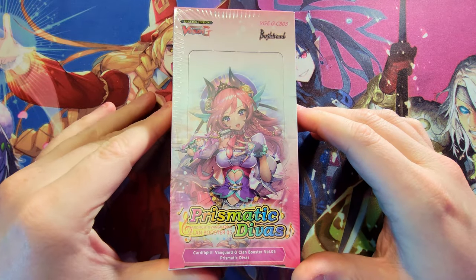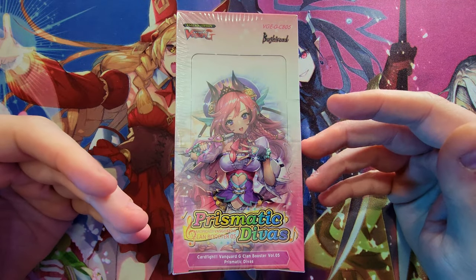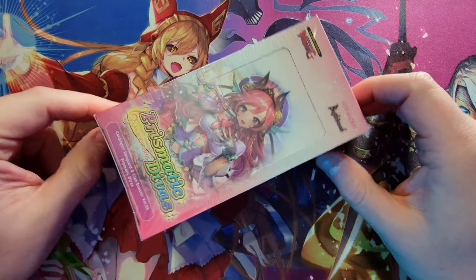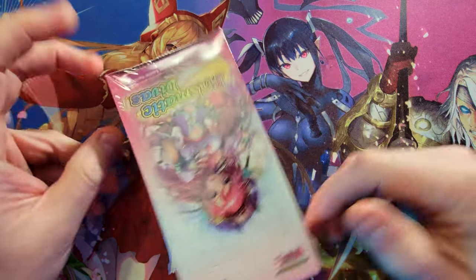Welcome back everybody, it's time to lock down another booster cracking. Today I'm just gonna be doing something a little quick, a little short, and open up a box I've been waiting to get into. We're doing Prismatic Divas from Cardfight Vanguard. This awesome little tiny box has some really cool cards in it, very similar to the Twinkle Melody box — the one where I got a nice clan pack slash god pack. So I've been on a little hype train, hopefully to find another one. Looks like a fun set, lots of cool stuff, some mermaids and stuff in here too.